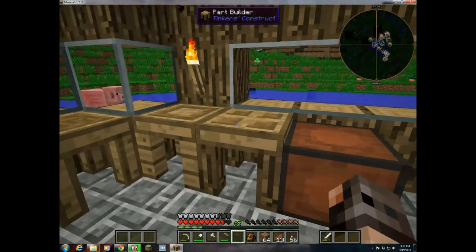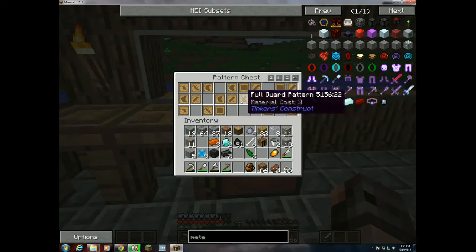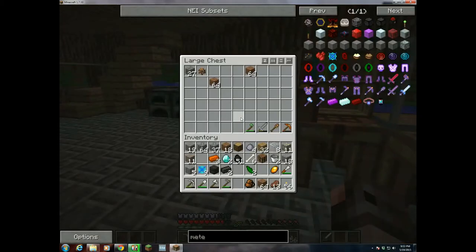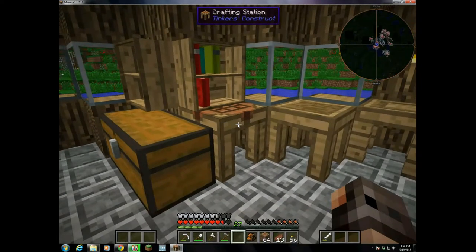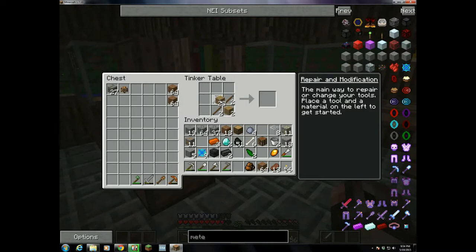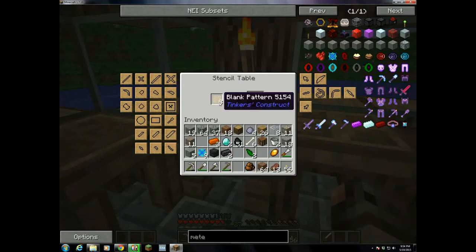What I'm going to do now is head over and check for patterns. The first thing I'm going to make is probably a pickaxe. It looks like I don't have a pickaxe head pattern, so I'll make some patterns. To make a blank pattern you take just some wood and some sticks, and you get some patterns. Then you go over to the stencil table and put the patterns on it.